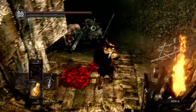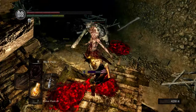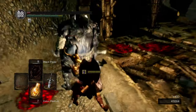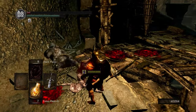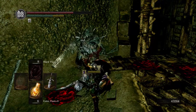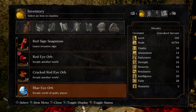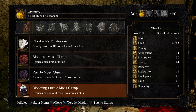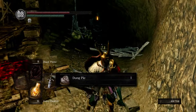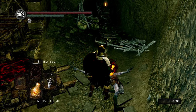This is where I want to go. And I'm poisoned. I got a heal here. The difference between poison and toxic is basically night and day. We've got plenty of purple moss, so no big deal at all. We can already go down.